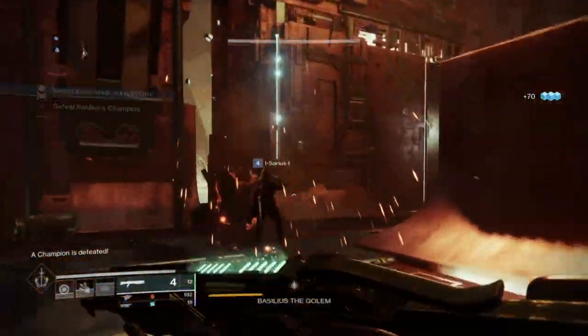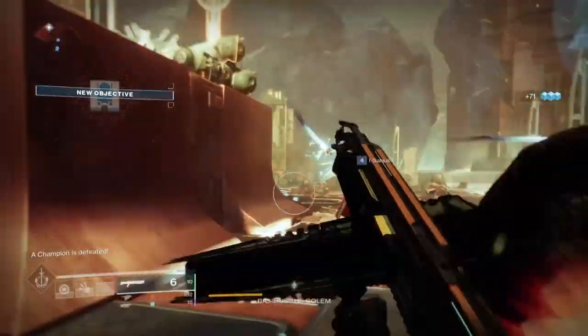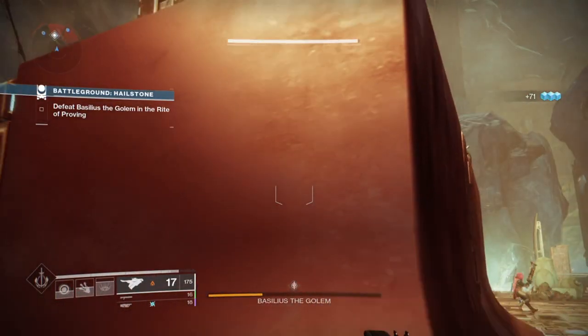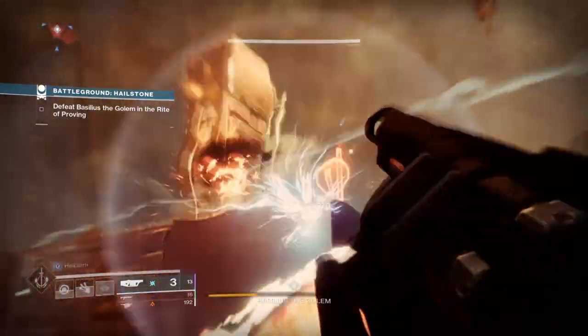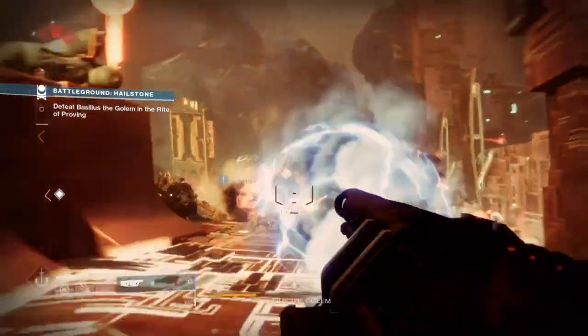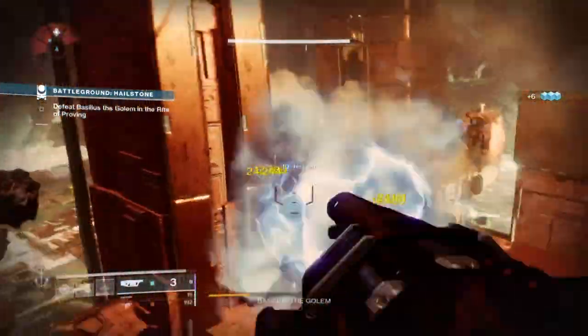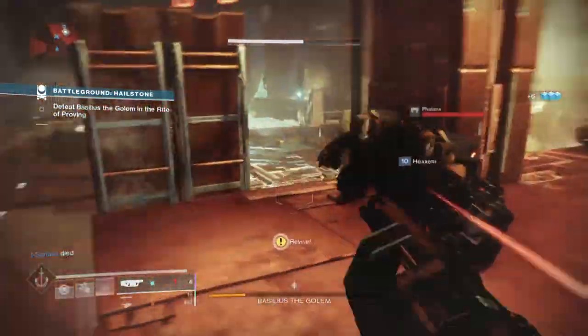You will also need the Wrath of Rasputin mod to pull this off, or else it would just be normal explosive damage with no cells being procced. Alternatively, slapping on the High Energy Fire mod can be useful instead, as you do even more noticeable damage against ultra health cabals or bosses if you don't have the Wrath of Rasputin mod.